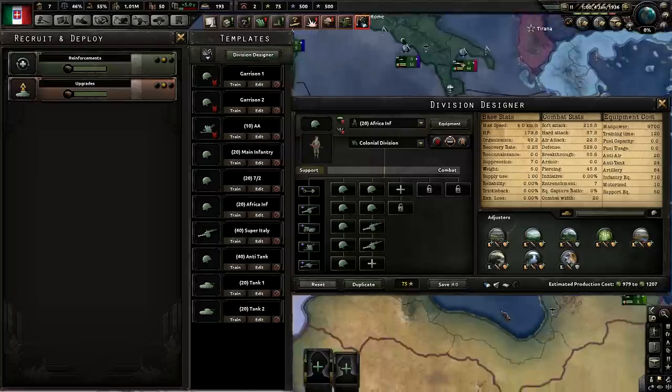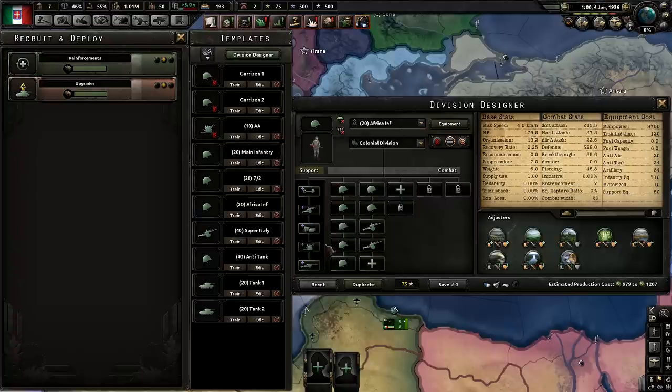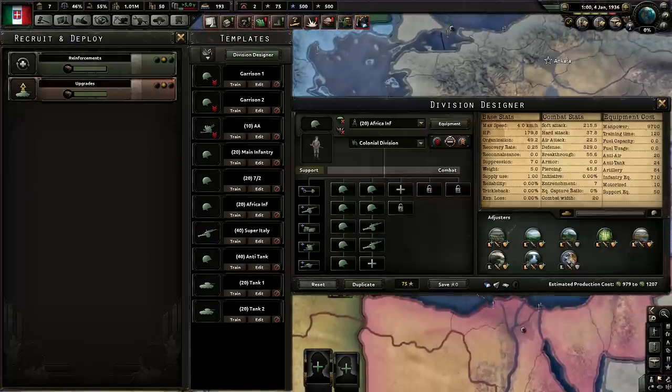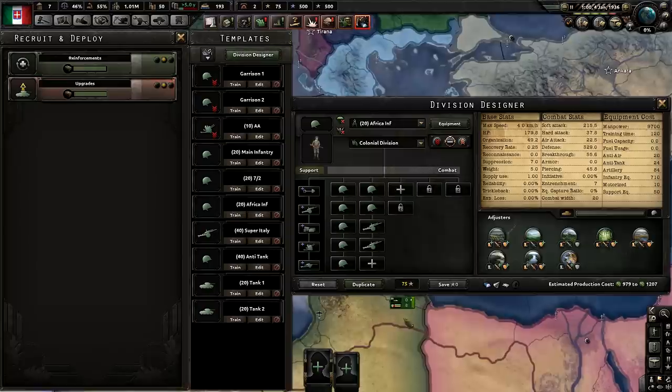This template is the one you're expected to use in Africa more than anywhere else. As you can tell, it's a lot like the previous one, except we also have a logistics company to cut down our supply, a support AA to take out some enemy planes and remove penalties, and a support anti-tank gun increasing our piercing in case we have to worry about the South African heavy tanks or the Canadian mechanized units. It's a pretty good template for Africa, but it probably won't hold too long unless you have German support, since the Allies — South Africa, Canada, and others — are going to bring tanks to hold El Alamein.